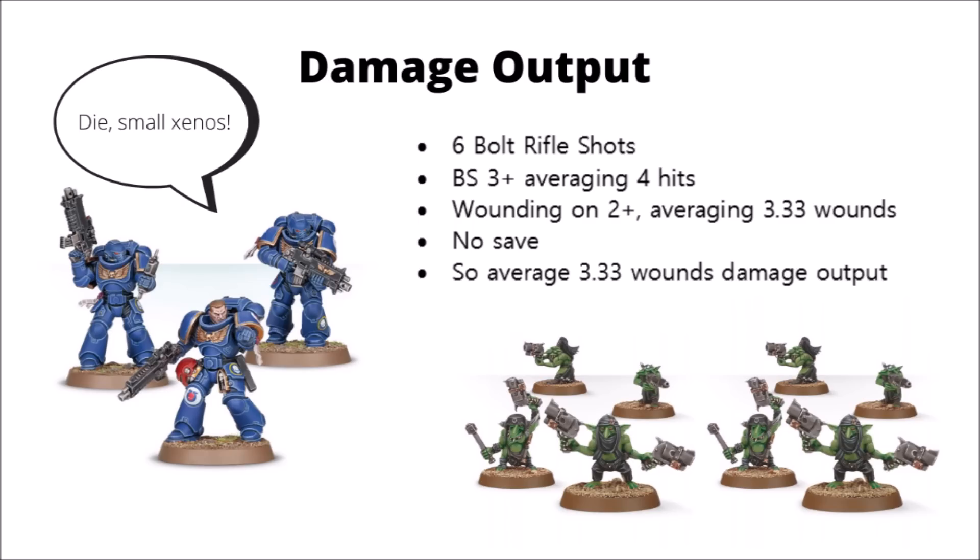Adding an extra 17% of 3.33 onto itself, those Intercessors will now get an average of 3.9 wounds on the Gretchin. So that percentage damage increase has resulted in about an extra half a wound in this particular shooting scenario.